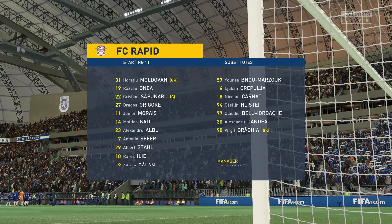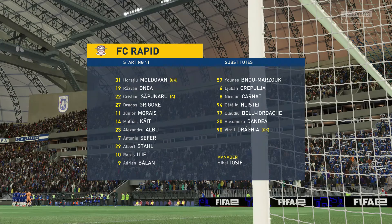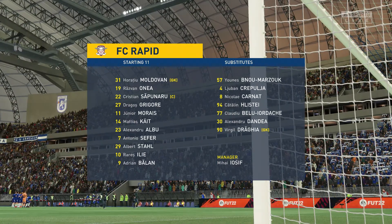Let's have a look at the initial eleven for the visitors. They're playing the same shape really, so it's all about getting control of that central area and which of the wide players has the greatest effect on the game.